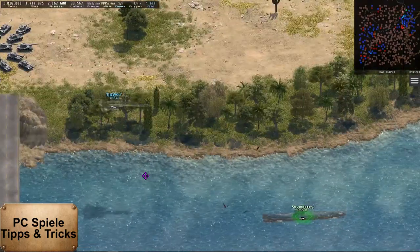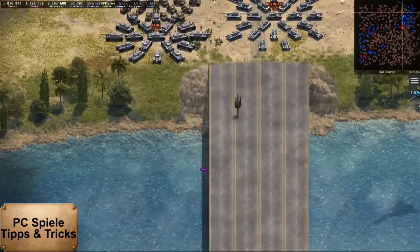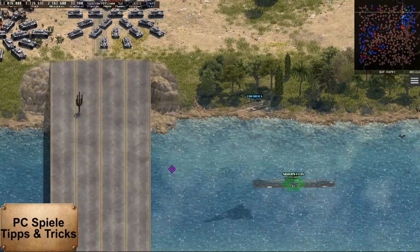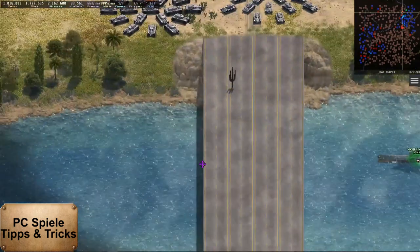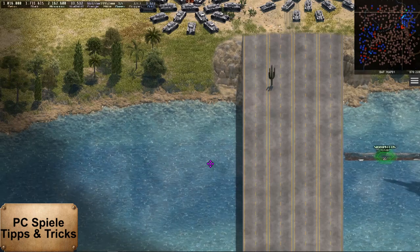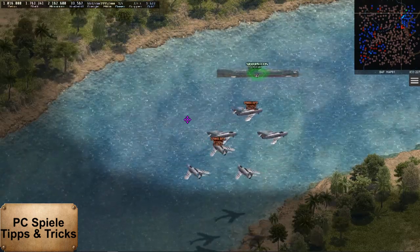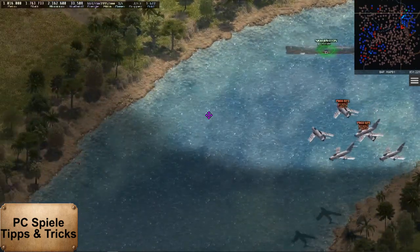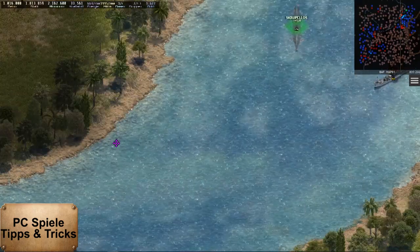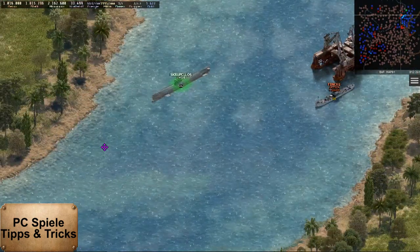Then I build a submarine. This can sneak past the opponent's units undetected, and if an opponent's base doesn't have a detector, it can also pass there without any problems. The planes won't even see the submarine as long as it doesn't fire. And then I see my target in front of an opponent's base.